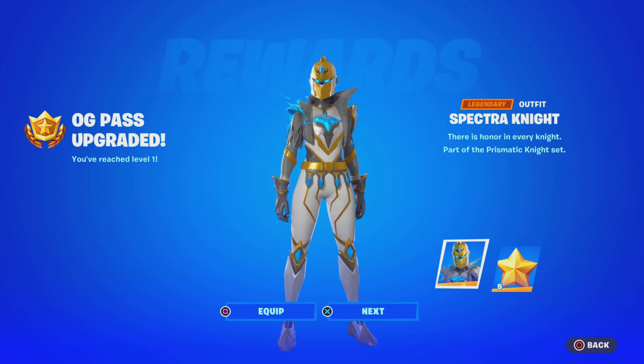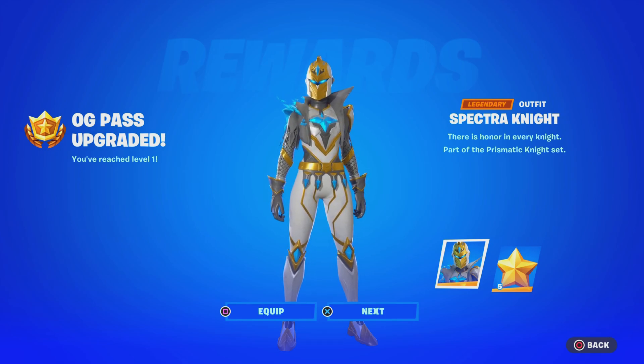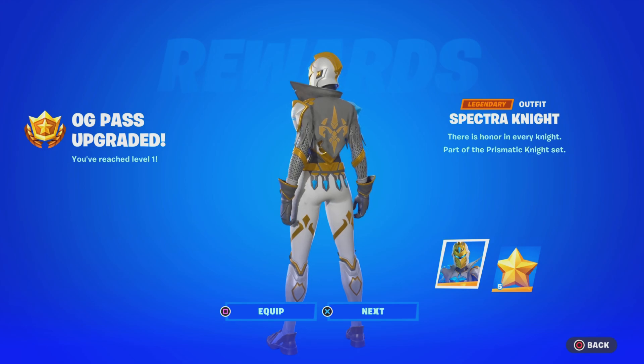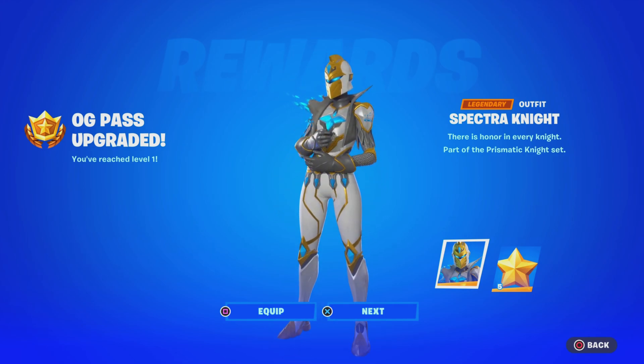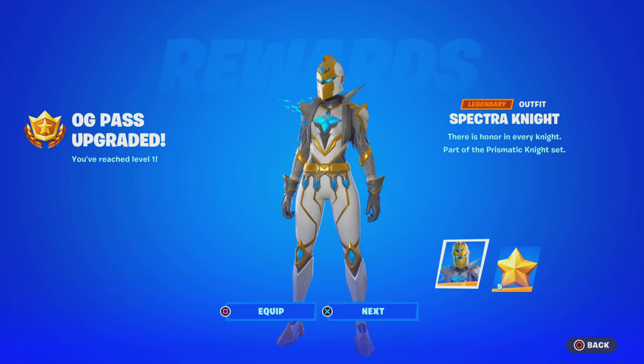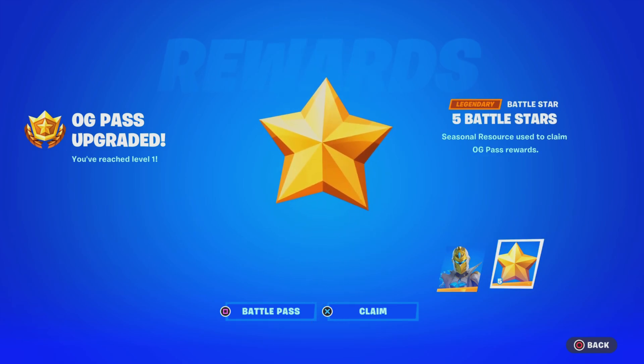Alright guys, take a look. We just logged into Fortnite Chapter 4 Season 5 — this is what we got. We got the Spectra Knight skin because I own the crew pack, so you guys get to see the battle pass. This is the first tier, it looks nice. I think this one comes with customizable styles. And then five battle stars — thank you so much, Fortnite.